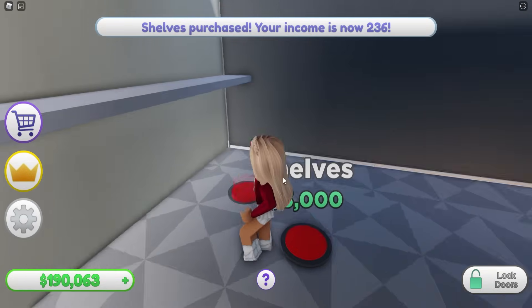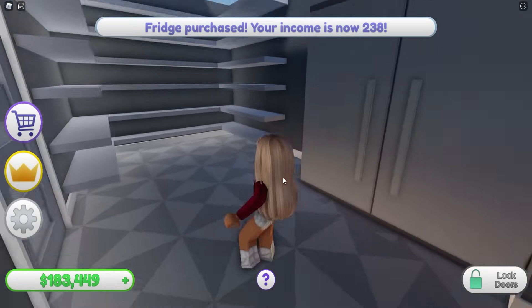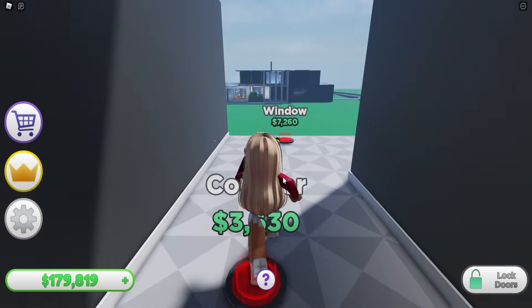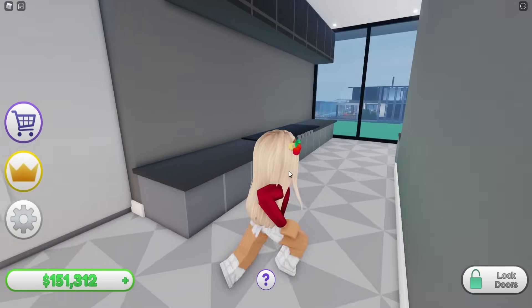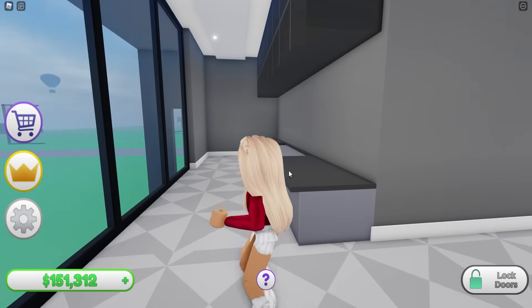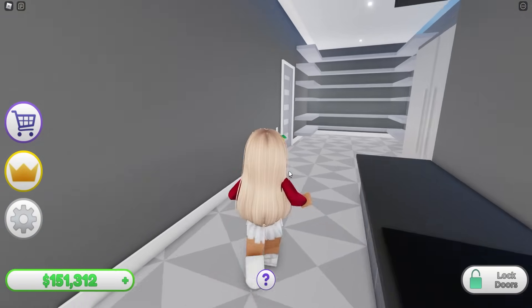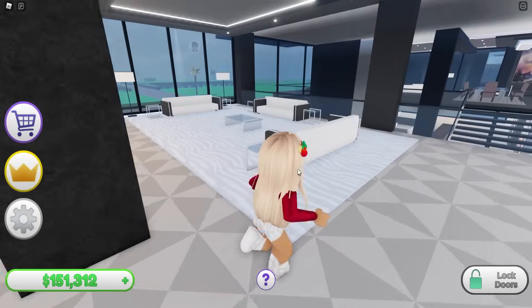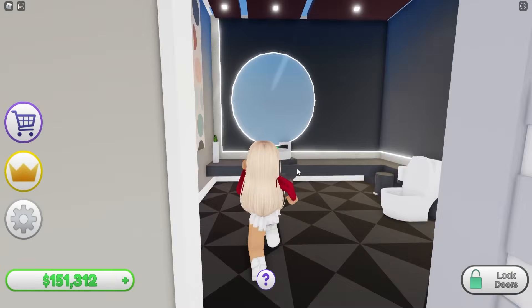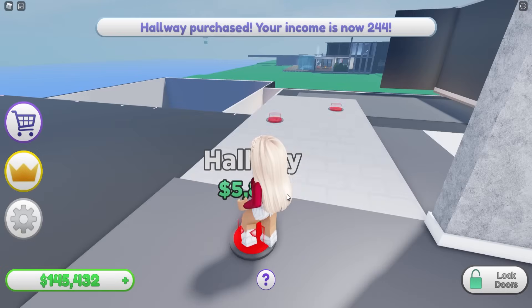I'm just excited to see what's going to be in all of these rooms. Another fridge - why do I need two? Oh my gosh, it's an extra kitchen! I'm kind of sad all the houses look the same though. I wish you could choose what kind of mansion you want to build - like a modern one or a lodge house. That would be really cool.